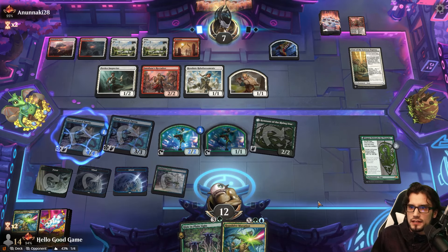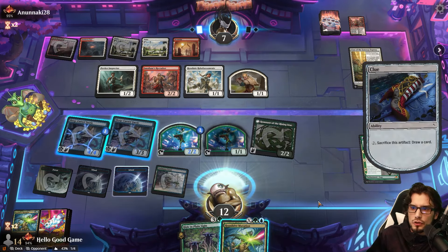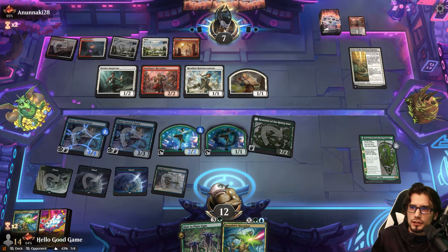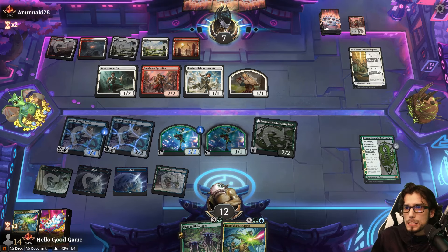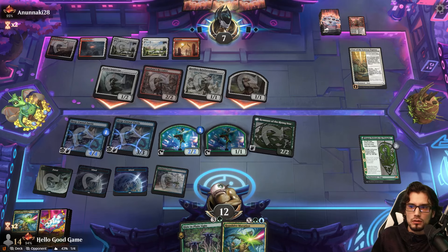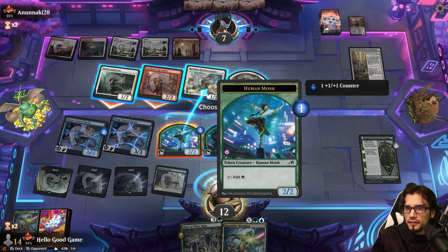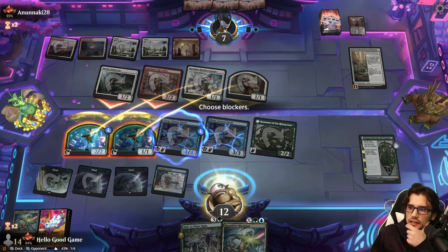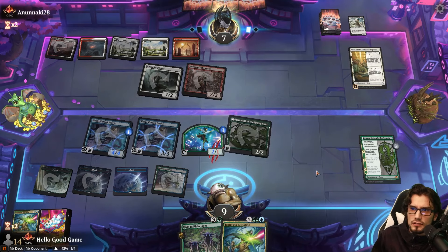They shouldn't be able to play anything unless they super convoke a Knight, but even then — drawing for two, that's fine. We have lethal next turn, so unless they can deal 12 damage here, I don't see it. We keep our counter up the entirety of the remainder of the game here. They're really going for it. I'll just take three — the blocks are irrelevant at this point, should be an easy win. I'm not going to untap the Fairy because that takes down our counter spell.